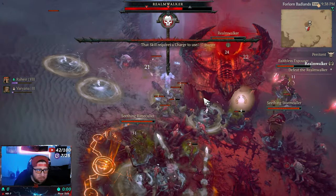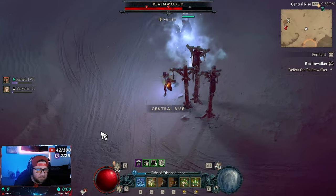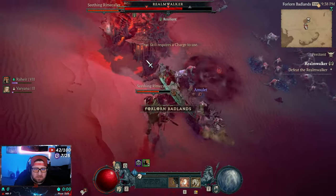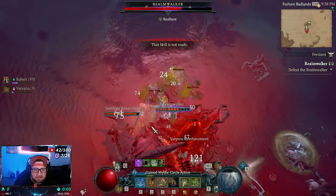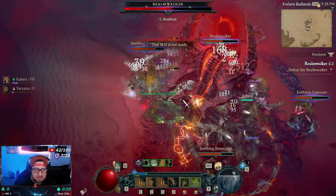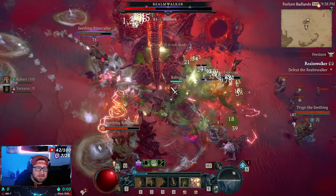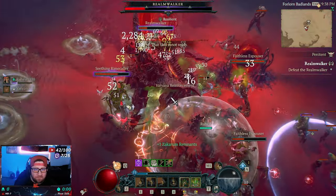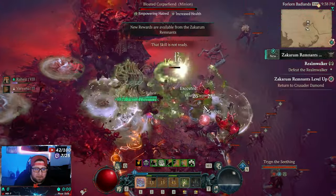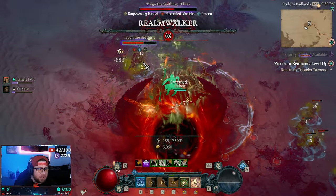He killed me with that stomp — he's very very strong, guys. Let's get back over there. Now his HP is unlocked so we can actually kill him. It's two phases of the guardians, then one phase of the pillars, and then once you kill him, bang — all his minions appear.